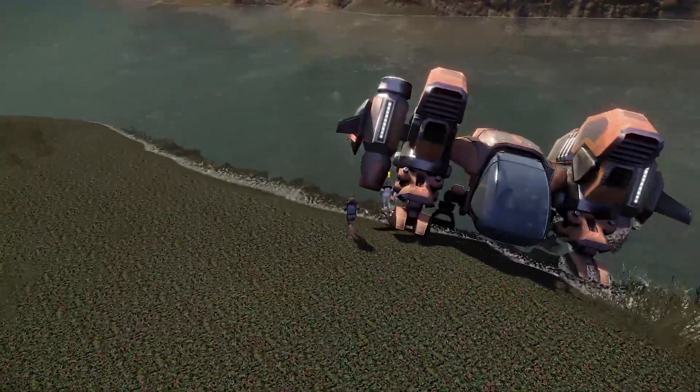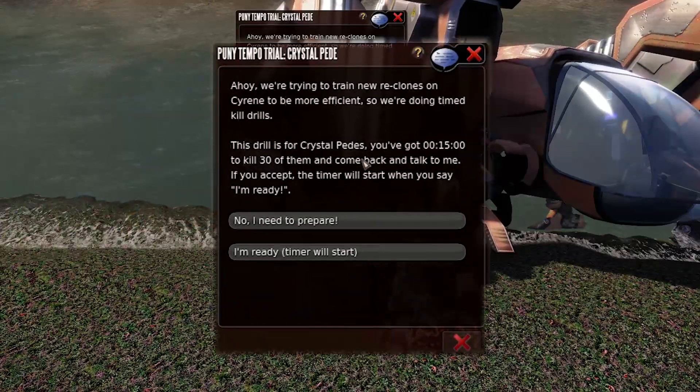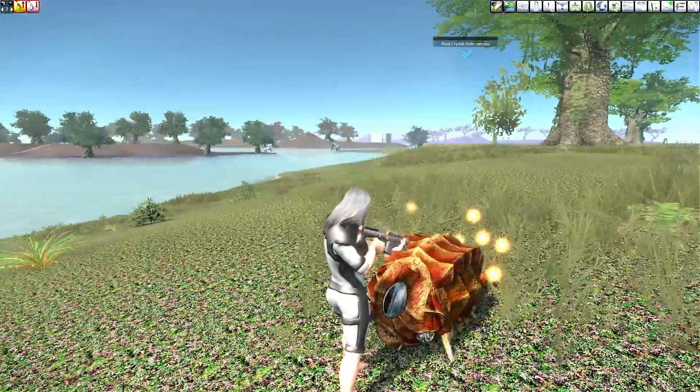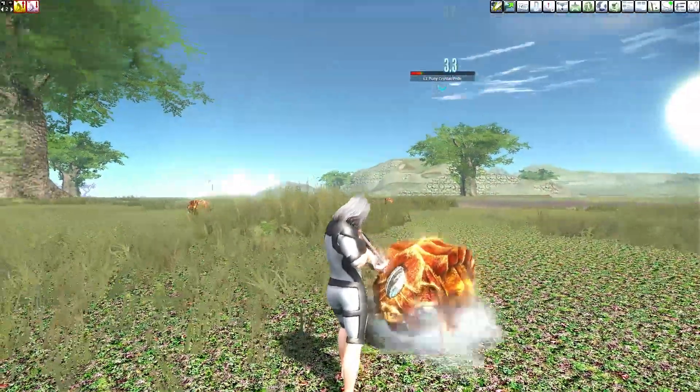Our first stop is going to be at the Crystal Pede Tempo Manager. He'll ask you to kill 30 Crystal Peds in 15 minutes. Accomplishing this task will reward you with a Combat Reflexes Implant, and these kills will also count towards your ARC challenge mission and your faction mission.